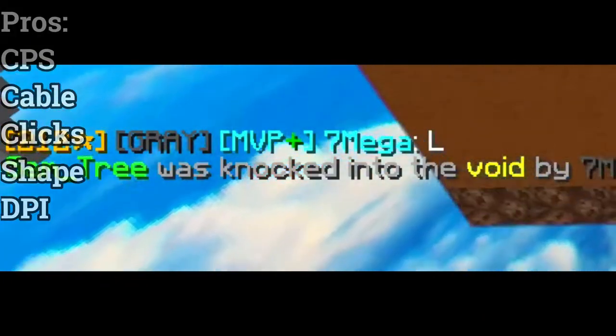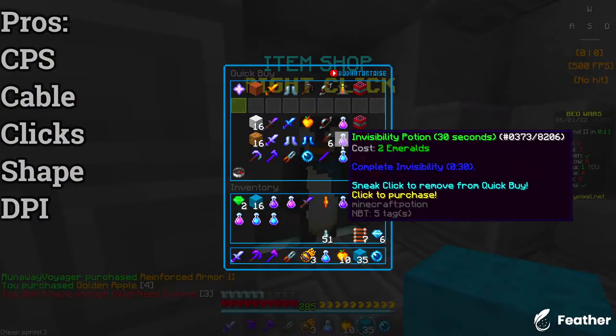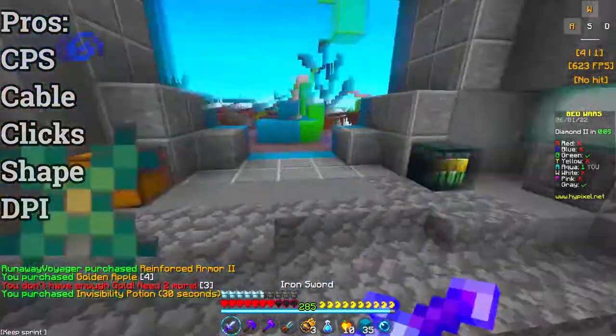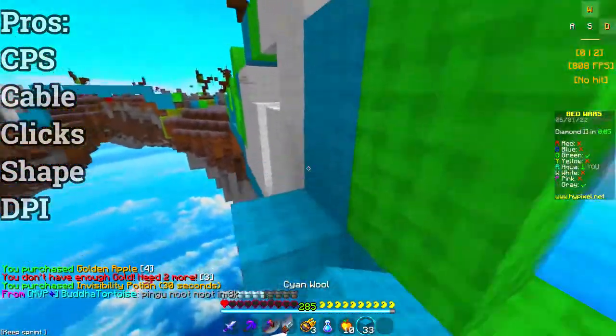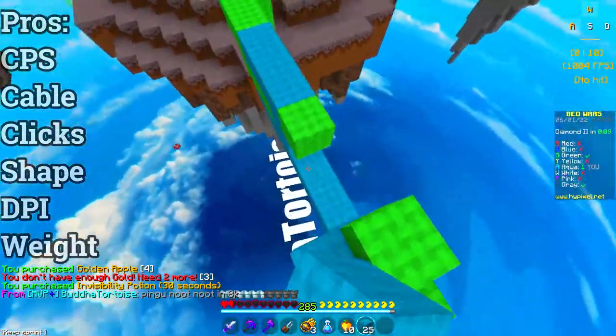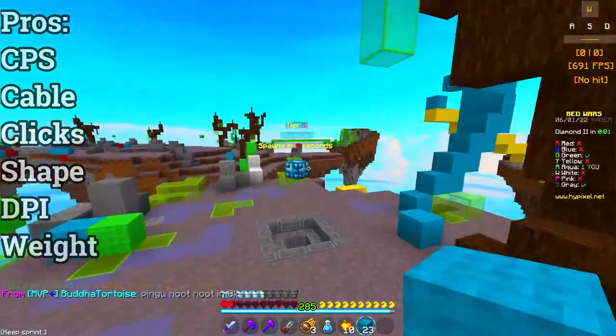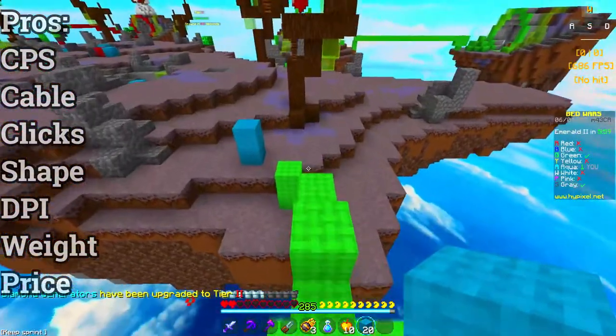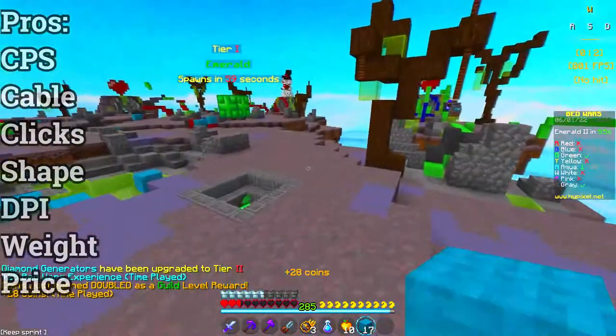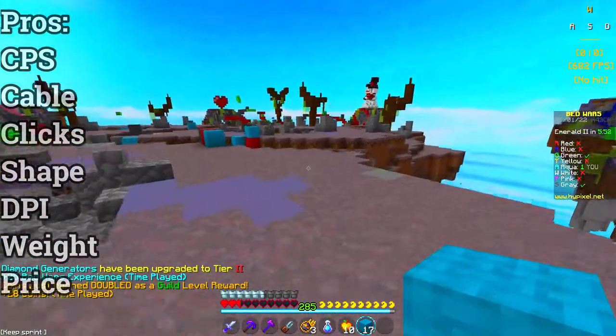DPI: this is not a usual category in my pros section, but the DPI on this mouse, when you download the software, is adjustable by one at a time. If you want to fiddle around, you could find your perfect DPI with this. Weight: the Catar Pro weighs in at 73 grams, making it not the lightest mouse, but still a lightweight. Price: the Catar Pro is a very budget mouse, coming in at $29 US, or $39 Canadian.